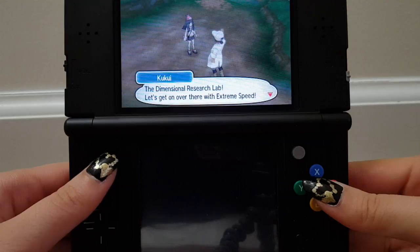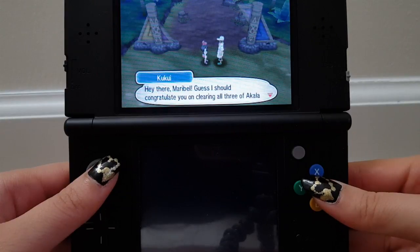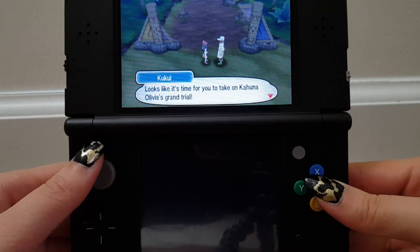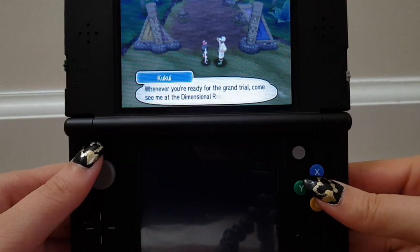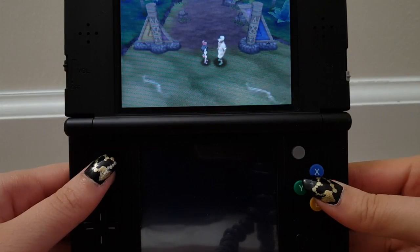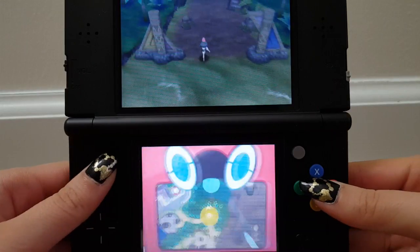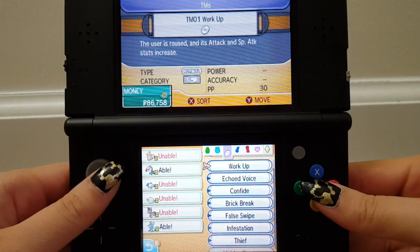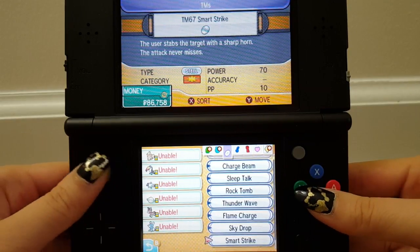There's a facility I want you to go check out on your island challenge: the dimensional research lab. Let's get on over there with extreme speed. Hey there, Maribou — I should congratulate you on clearing all three of Akala Island's trials. Looks like it's time for you to take on Kahuna Olivia's grand trial. Olivia is an expert user of Rock-type Pokémon. You're going to want to catch some Grass-type Pokémon in Lush Jungle to add to your team. Smart Strike needs a Pokémon with a horn, which none of mine have — so that's too bad.